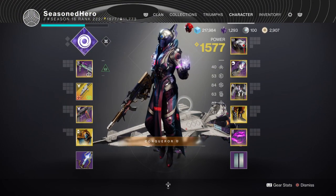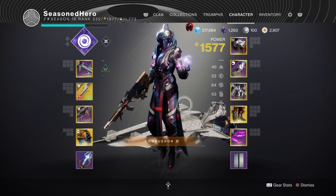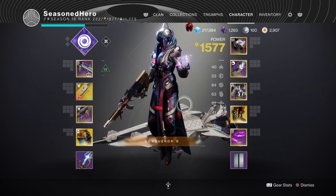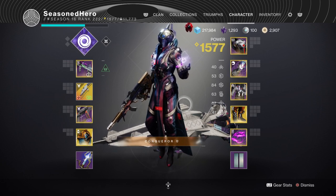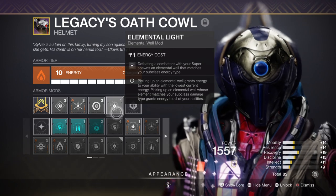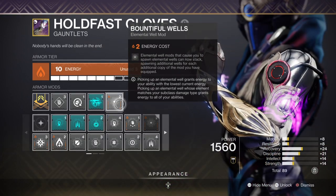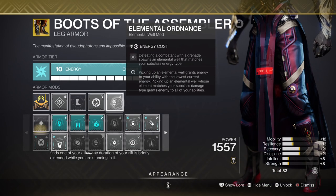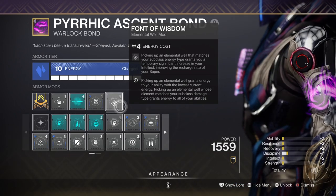For stats we have 18 in Recovery, 16 in Discipline, and 16 in Intellect. The main stat here will be Recovery, so be sure to invest in this area as high as you can or use mods to further support its growth. For mods we have Elemental Light which allows us to create an Elemental Well on super kills, Bountiful Wells for an extra Elemental Well created, Seeking Wells so that our Wells attract to us, Elemental Ordnance so our grenades create Wells, and Font of Wisdom for a +15 Intellect stat.